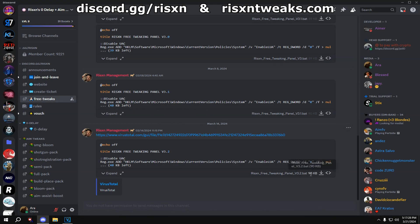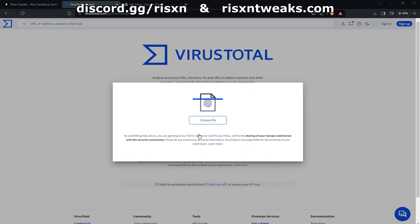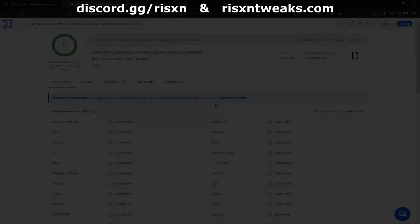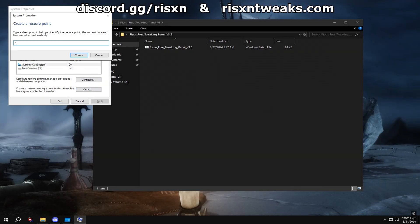You can get the new panel from Discord — discord.gg/risen. Go to the free tweaks channel and download directly from there. If you have any suspicions of it being a virus, you can put the file into a website like VirusTotal. Once you have it downloaded and want to use it, I recommend you create a restore point.